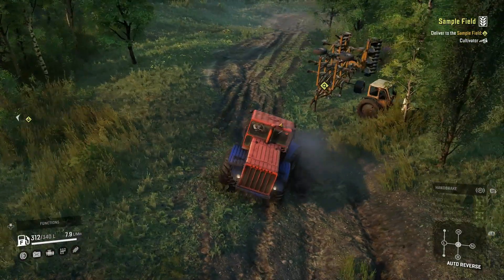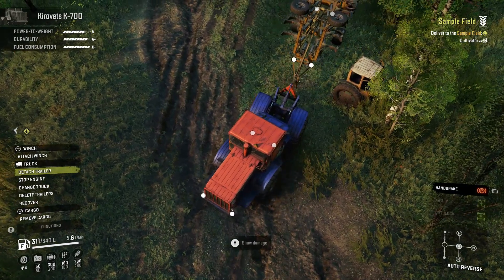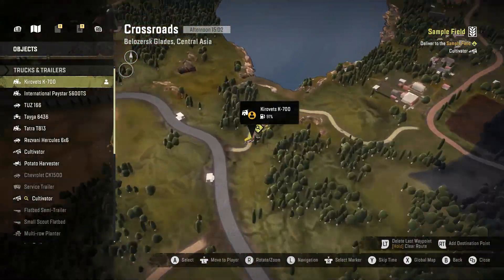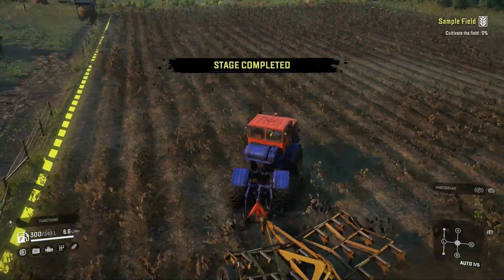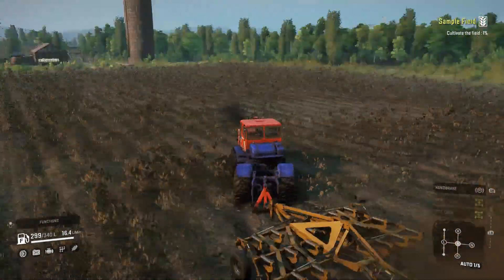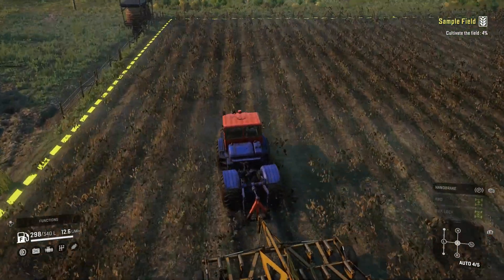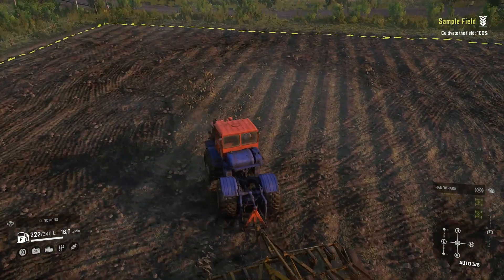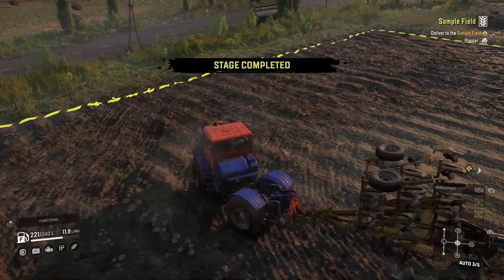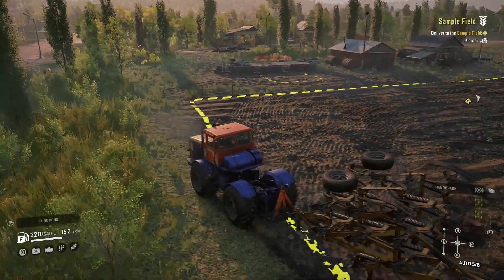Then you'll need to do the next contract called Sample Field, and you will need to pick up these specific trailers. This is the cultivator trailer and this is the location for that — basically this one's on your way. You'll drive into the field; if the coupler arms don't go down, go to toggle coupler mode and that will put them down or up depending on which position they're in. You'll need to drive around until your field is 100% done. This used to be 91% on the PTS so that has changed — you have to get a hundred percent. You still don't have to cover all of it, you can leave some, but it has to say a hundred percent in the top right corner.